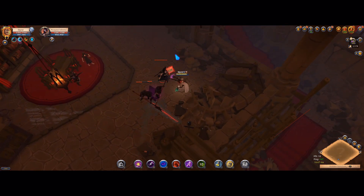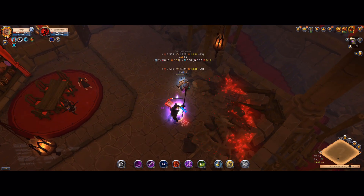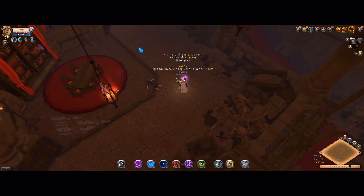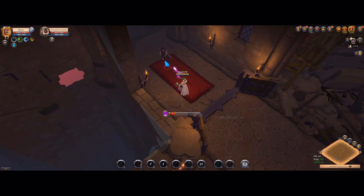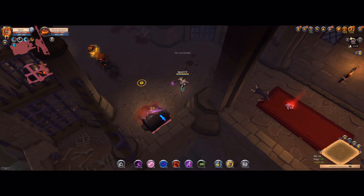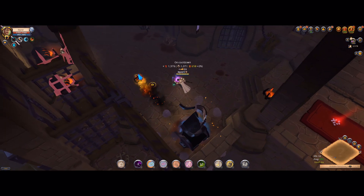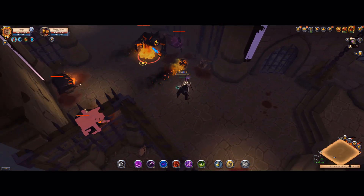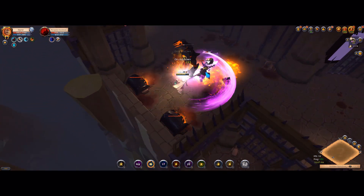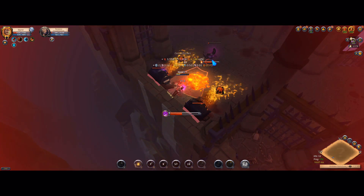The weapon we will be using today is the Witchwork Staff. The build you can see on the screen, but I will talk about it more later. As you can see, I'm doing tier 8 solo dungeons popped from the map, so mobs are even 16% stronger than in the usual tier 8 dungeon you can find on the map. On the weapon I have something like 1100 IP and the average IP on this build is 1300. When I started using this weapon I had zero specs on it and it was very easy to kill the mobs in the dungeon.